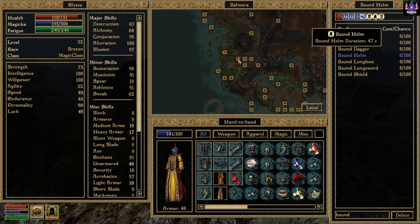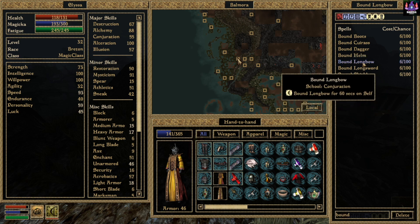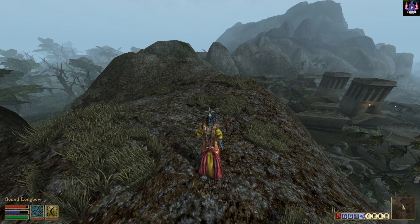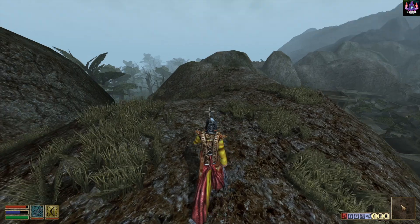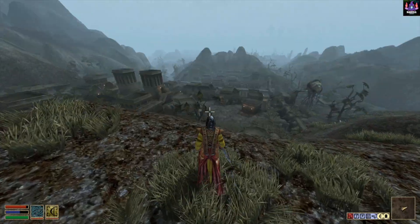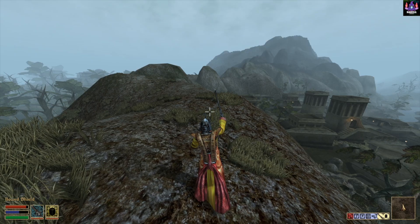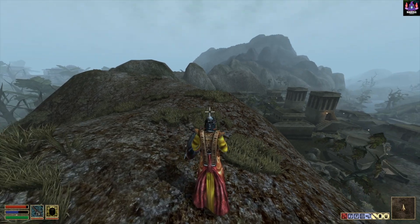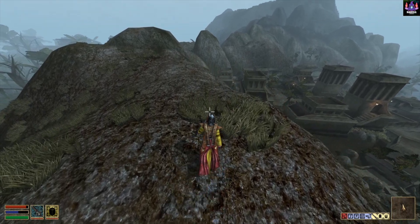All of them are active for around 60 seconds, so we have a lot of time. Now let's cast Bound Longbow — let's become an archer. Oh, that's beautiful. Look at this bow — it's equivalent to a Daedric bow. Look at Alyssa with her Bound Longbow — looks badass. Let's get a sword. Let's get a shield. Alyssa has become a badass battlemage now.